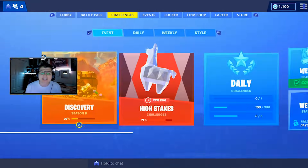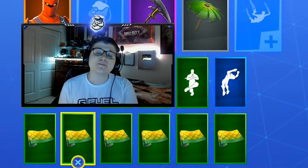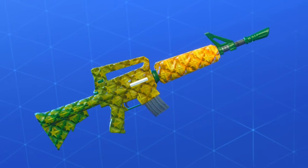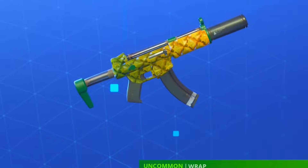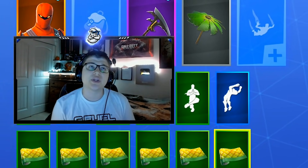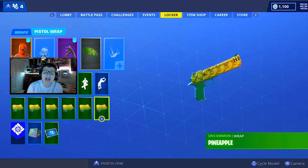Let's take a look at the very first reward. In our very first pack, we've gotten a wrap, which is very cool — they're adding wraps to packs now. Here you have the Pineapple wrap, shown on assault rifles, shotguns, SMGs, snipers, and pistols. On top of that, you receive 600 V-Bucks, which makes buying these packs very worth it — it's a $5 pack for 600 V-Bucks, a wrap, a back bling, and a skin. That's a pretty good deal.